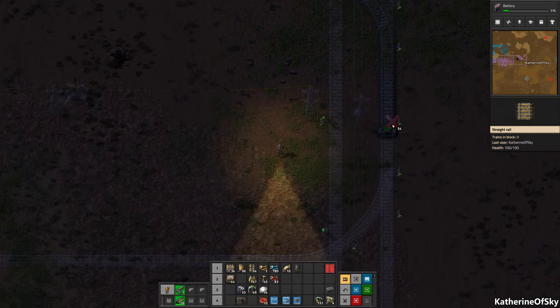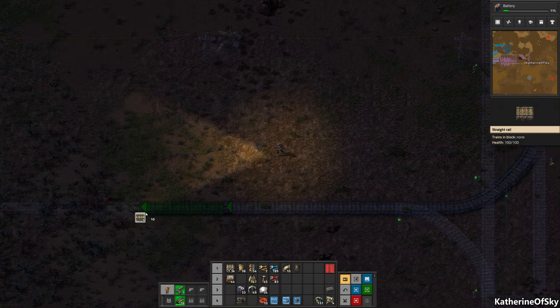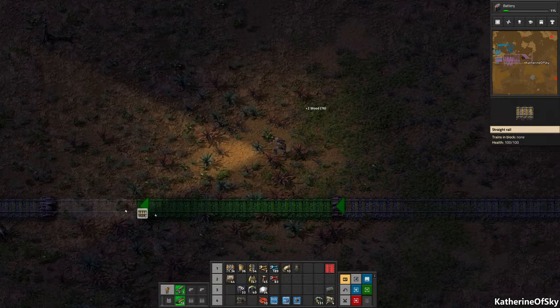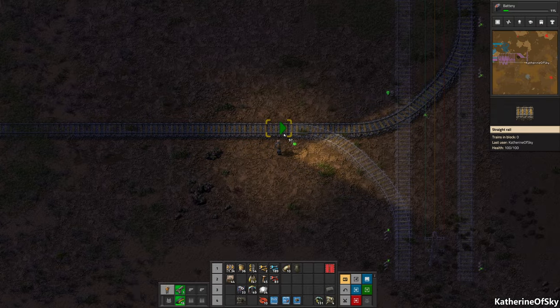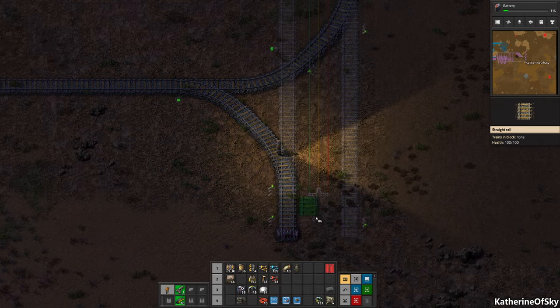I'm just going to try to trace the lines - we're like little kids here tracing all of our blueprints. Anyway, those collect materials, and then there are blue chests that request materials. The blue chests require a lot more investment in technology - quite a lot of investment in fact. We'll get to those in a bit though.